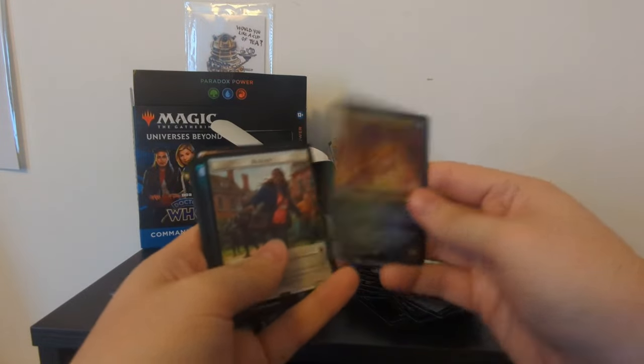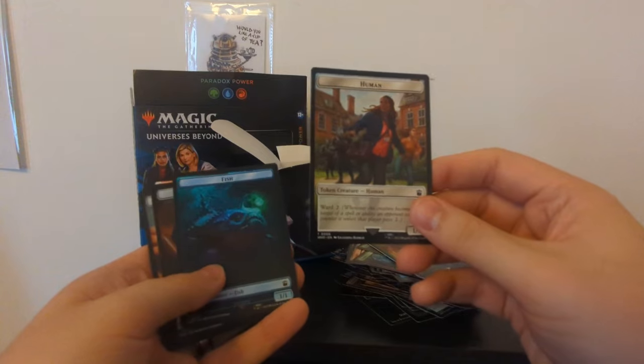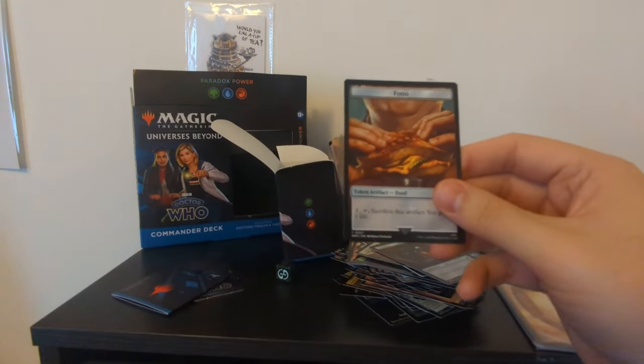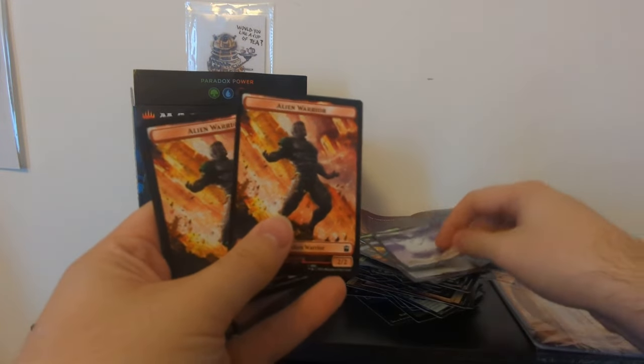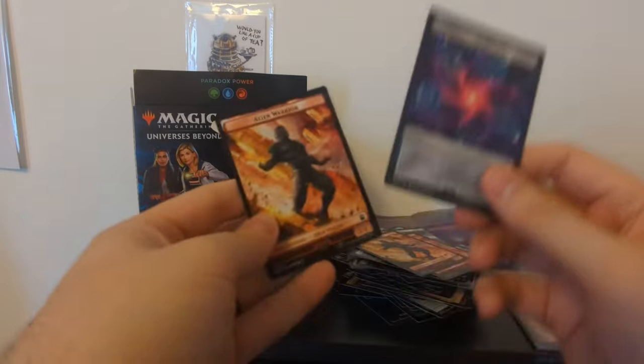The 13th Doctor — very shiny and thick as well. We've got Human Token Creature, Fish, Clue, Food — I like it that it's Graham O'Brien's sandwich — Treasure, Alien — that's the most adorable Adipos I've ever seen — Alien Warrior, Alien Warrior, Copy, and another Alien Warrior.